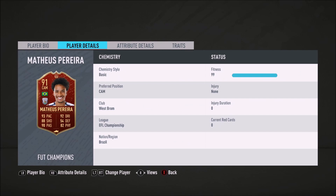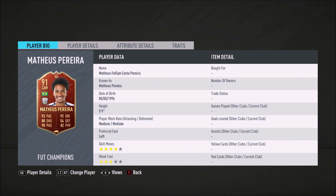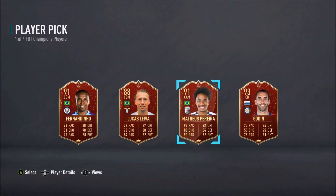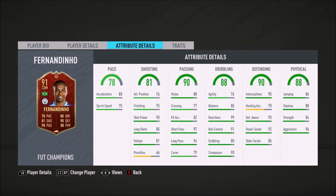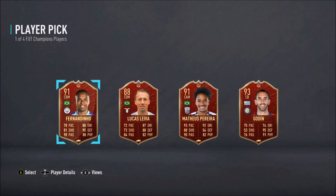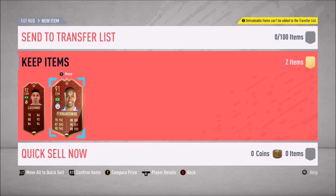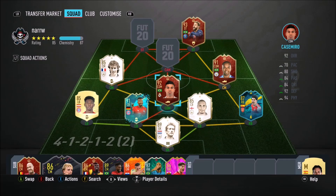I'm gonna go for Fernandinho because he gives me an EPL link and he's also Brazilian, so he can link to my Neymar. My team is built around my best player, which is Neymar. I should have about 1.5 million coins to spend tomorrow, so I'll pick up two icons. Fernandinho looks great — so yeah, I'm getting Fernandinho!